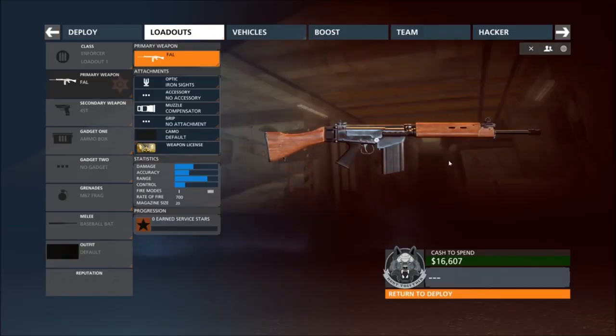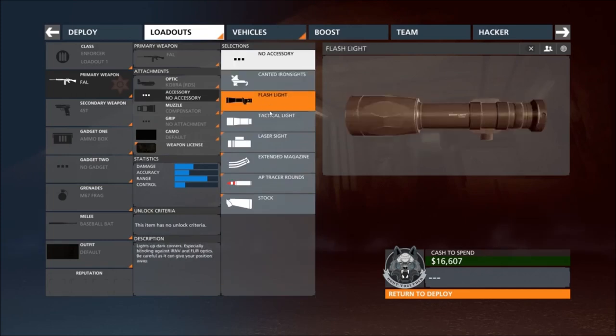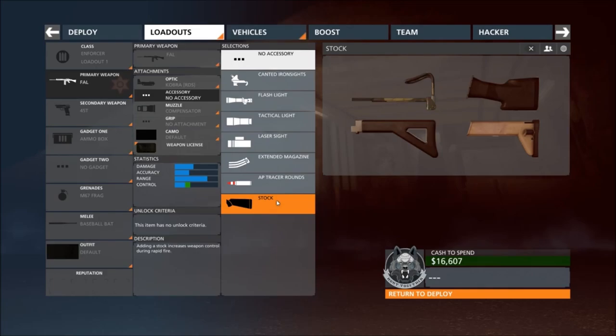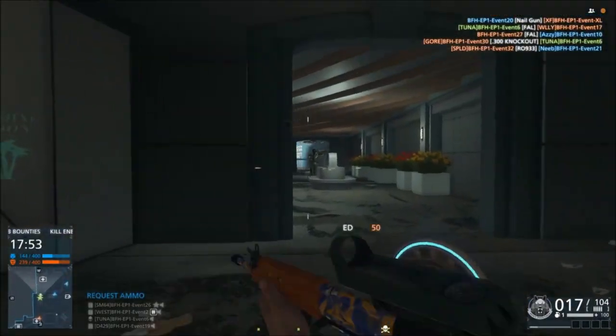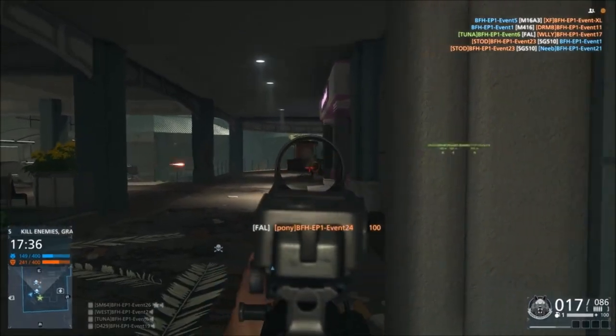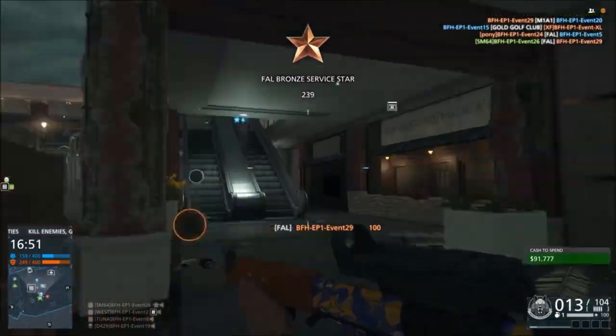Next up, we got the FAL, which is the new Enforcer weapon. It has to be the big fan favorite at EA because that's what everyone uses. This thing creates a big amount of punch and is basically the new M16A3 in the game. It's the best in the game and has the best rate of fire and everything.